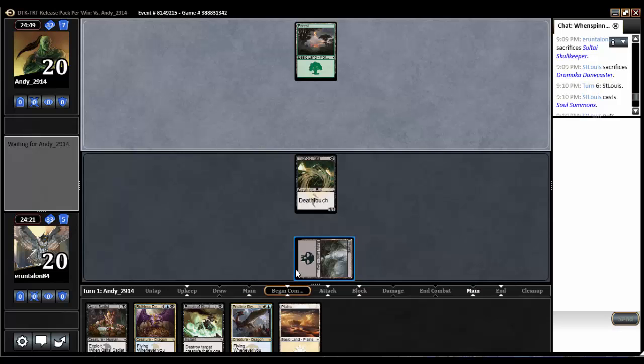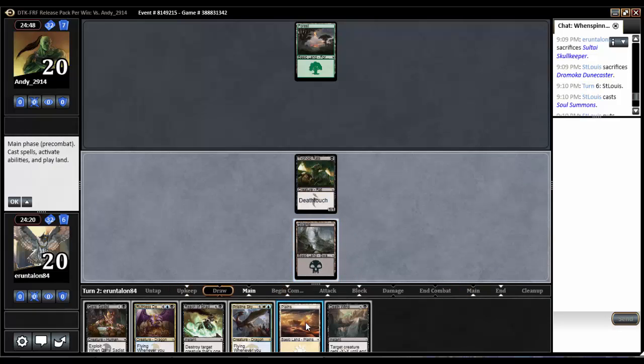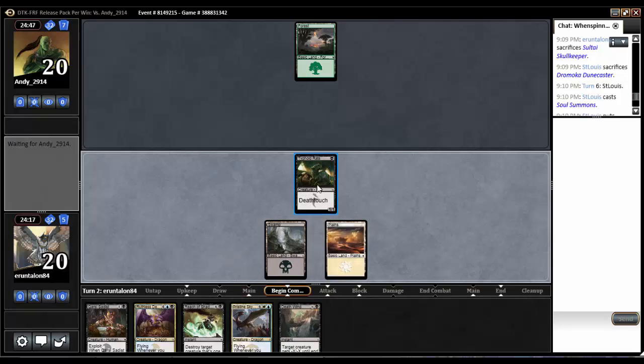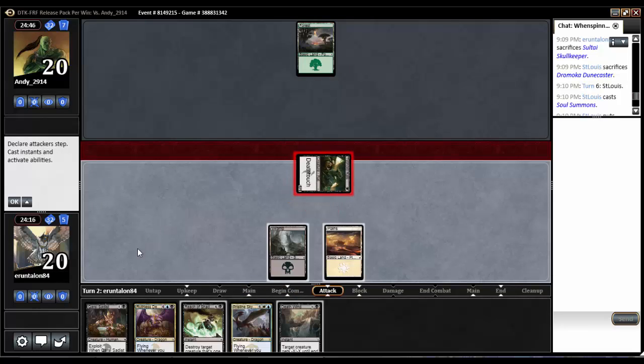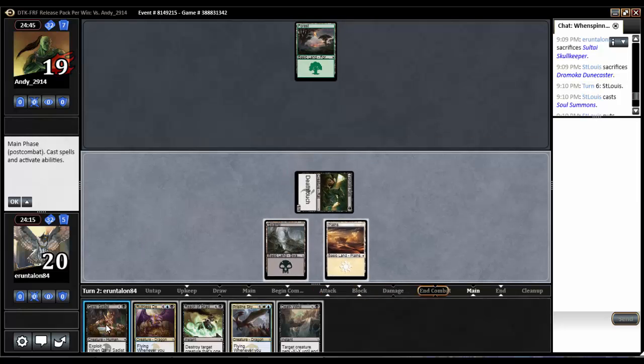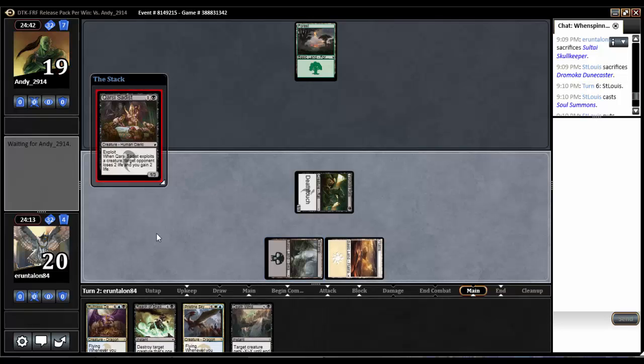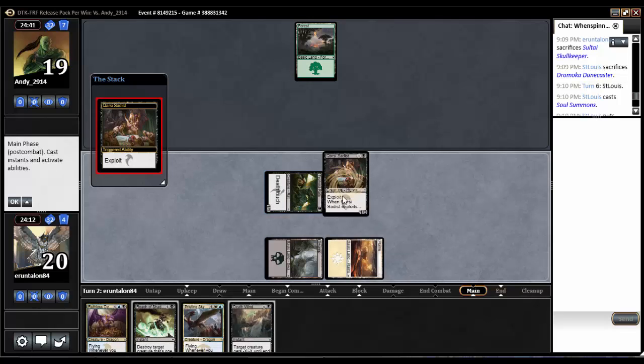Because of course I'm in a situation now where I need to draw lands and I need to draw stuff. We drew a Deathwind so we can blow up a 1/1, I suppose. I will play this Karsee Sadist with no exploit, I think.